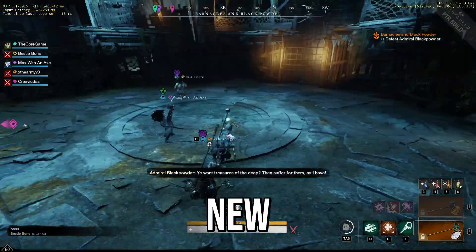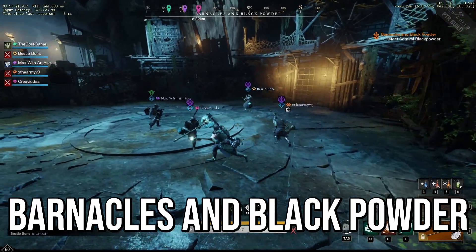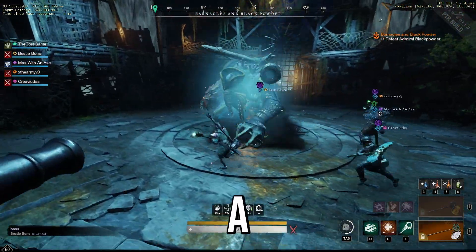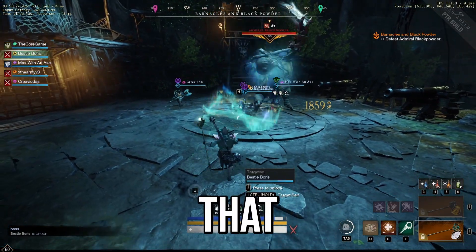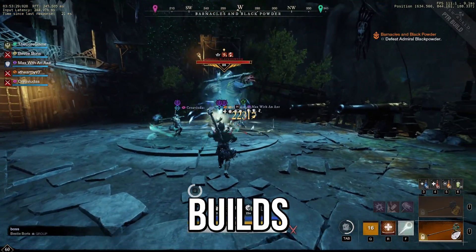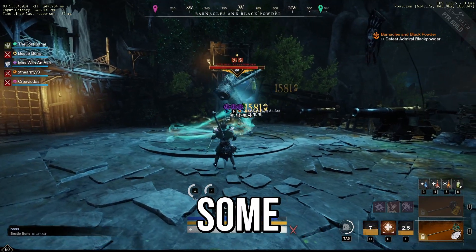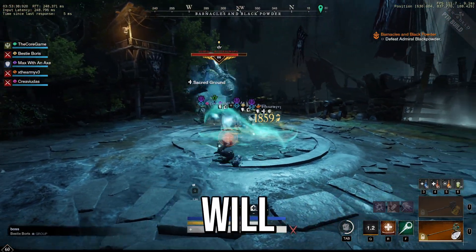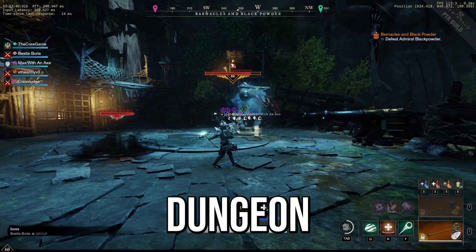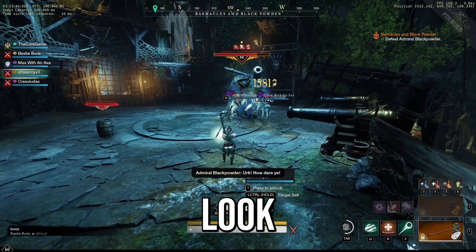New World is coming out with a new expedition called Barnacles and Black Powder. In this video I want to take a look at all of the legendaries coming with this update so that we can be ready to put more builds together. First I'll go over the weapons, then dive into some trinkets, and lastly some armor sets that will be coming with the new dungeon. Let's dive into the weapons and take a look at what's new.